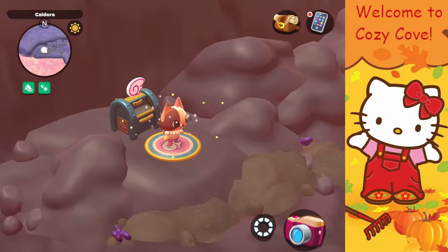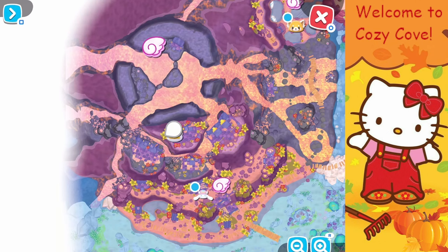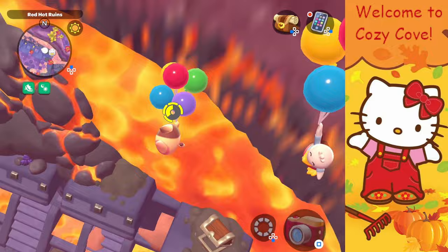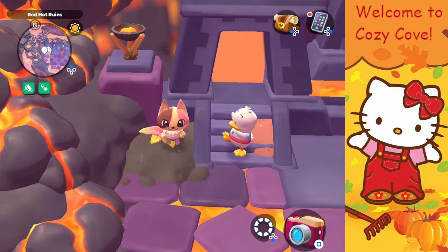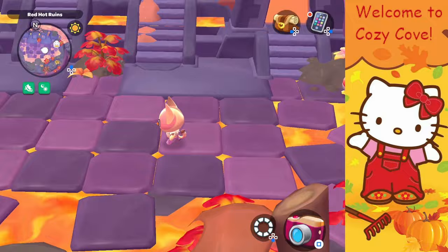I fast traveled to the caldera so we can jump down to the remaining levels. Here we are on level four counting from the bottom — there are two on this level, one on the left side of the doors and one on the right side of the doors. From here we're going to fly down to level three and go to the left side first. There are two spawning sprouts on this level as well — one on the left side of the doors and one on the right side.